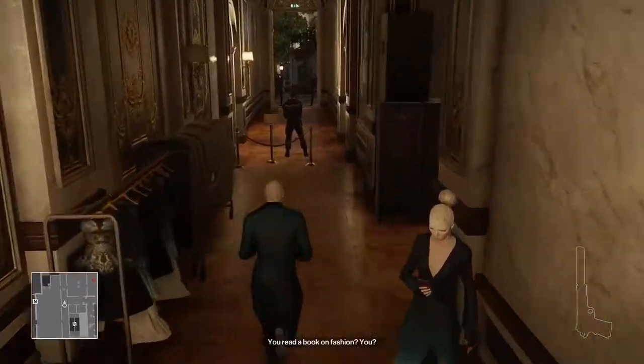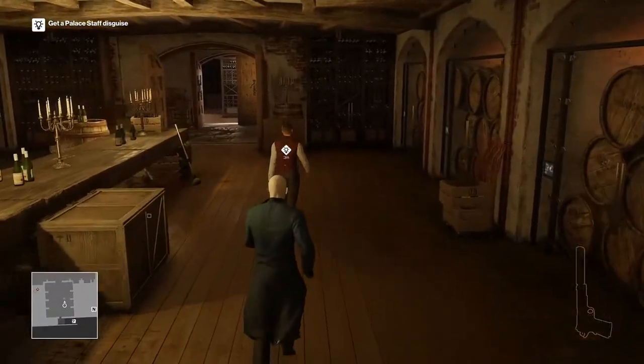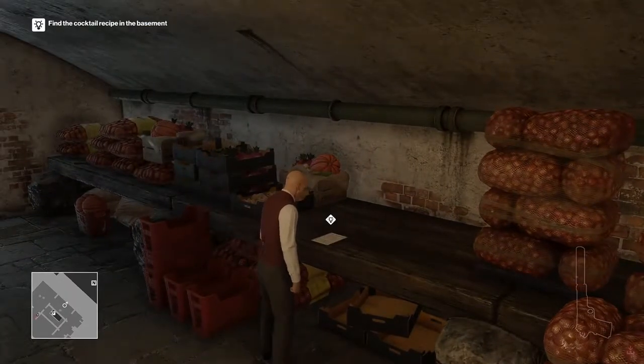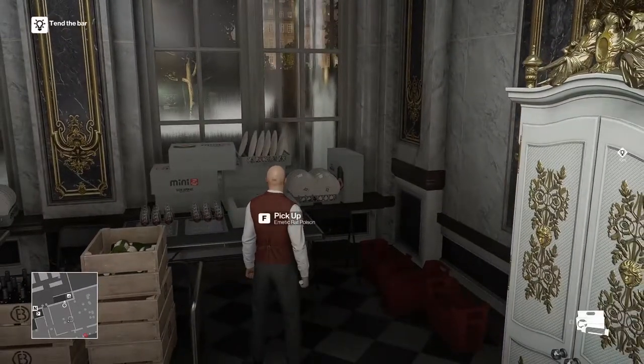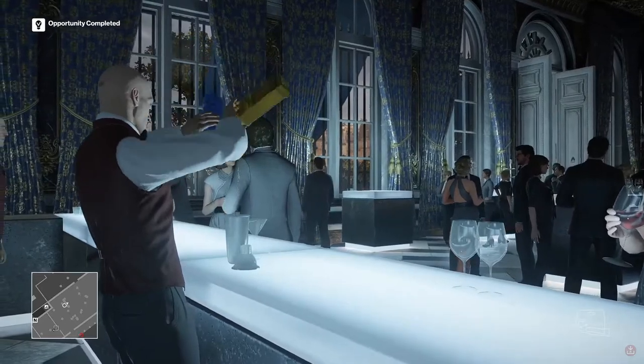Head down to the ground floor to the right side of the map where you'll find two bartenders. Follow one of them down to the basement, strangle him, and look at the recipe for the cocktail. Then head back upstairs to grab some rat poison. At the bar, you'll whip up a nice, cool, refreshing drink.